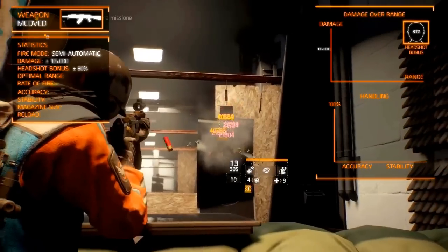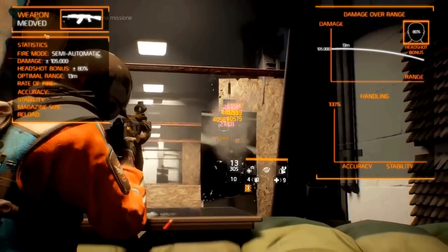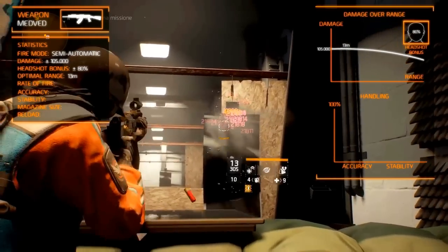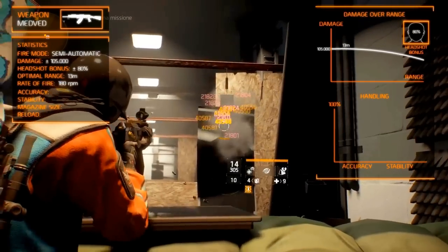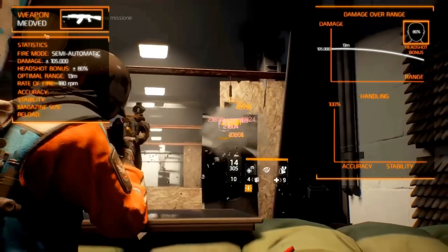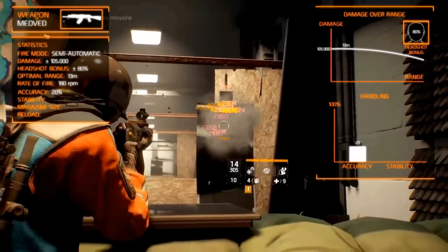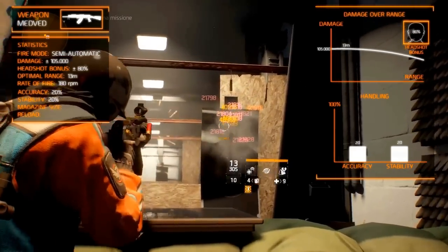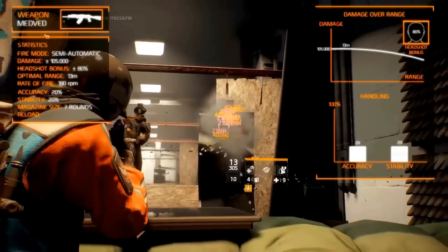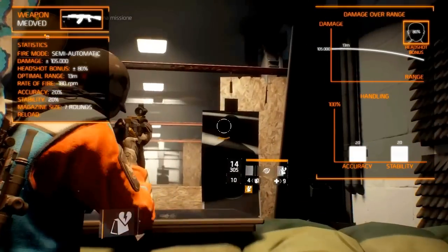It is effective until the optimal range of 13 meters. The rate of fire is not that impressive, at around 180 rounds per minute. The handling characteristics are bad, but not that bad for a shotgun, with accuracy being 20% and stability being around 20% as well. The magazine size is pretty small with only 7 rounds, but you can increase it up to 15 rounds with an extended magazine.